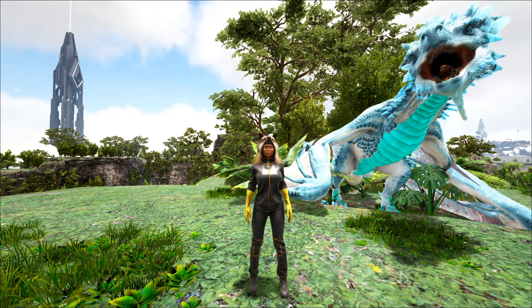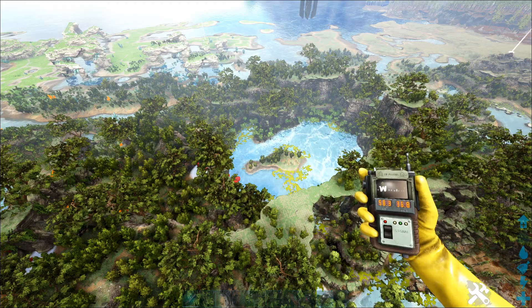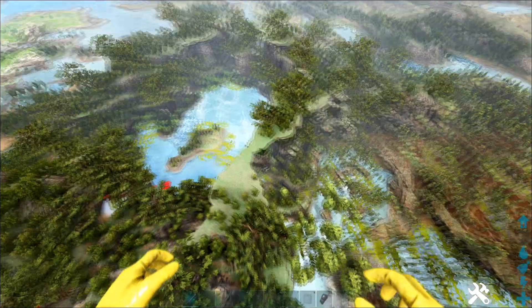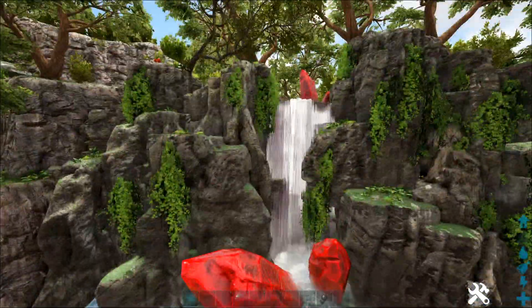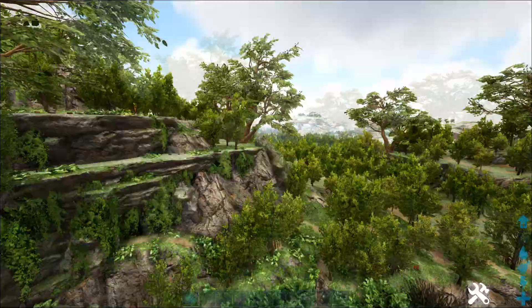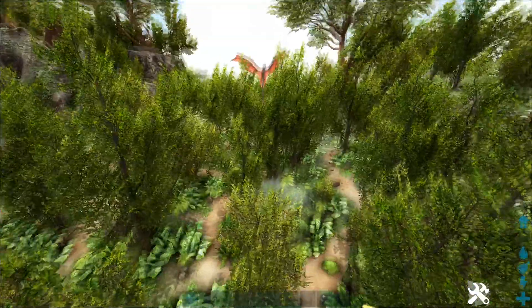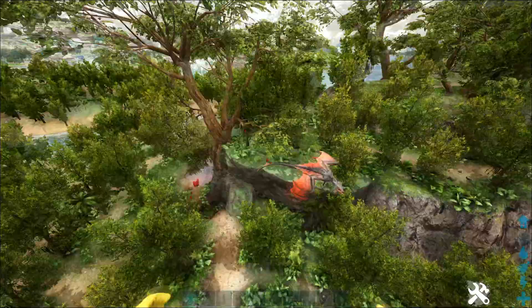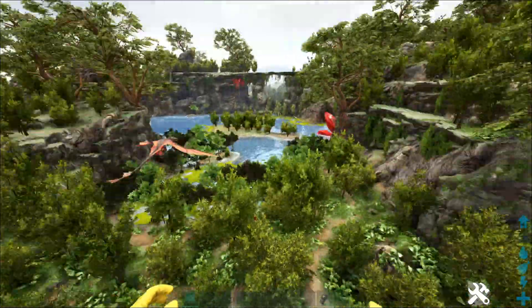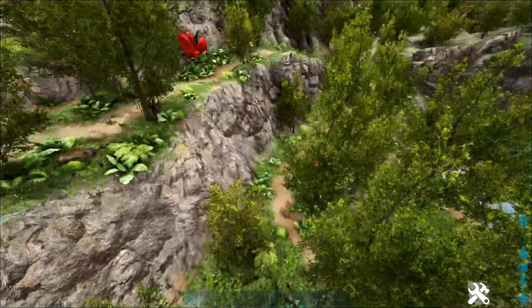So we'll start with the blood wyvern. Now if we look at this area right here, it is 58.3, 36.8. This will take you to a very remote place on the crystal isles that has special red crystals. They are very noticeable because you can see them jutting out of the structure. There's our very first one right there — flapping around quite happily. There seems to be not a huge amount, but there are like two or three in this area so far.